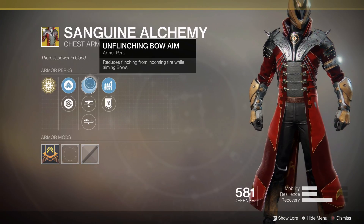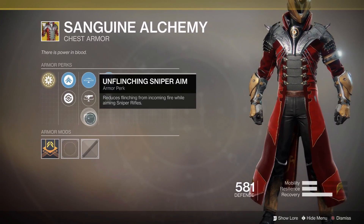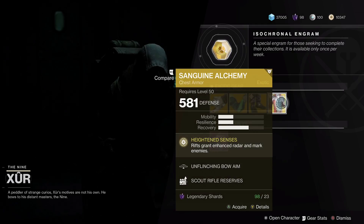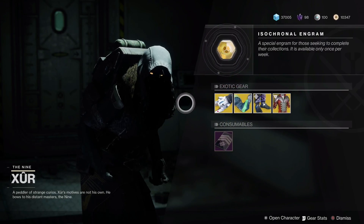We have Bow perks with Fusion Rifle and Sniper Rifle for Unflinching — which is a must — Scout Rifle, and Special Ammo on this pair. Again, very PvP-focused; to be fair most of these items are very PvP-focused this week in my opinion.